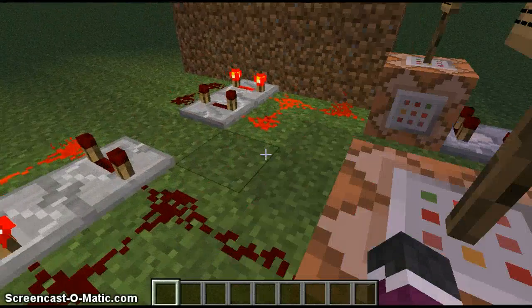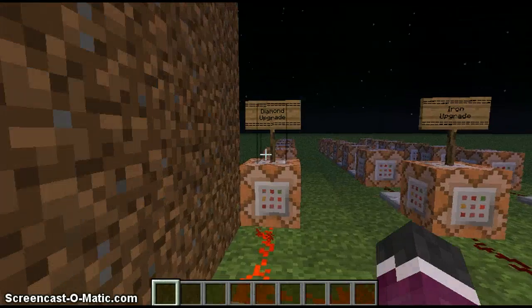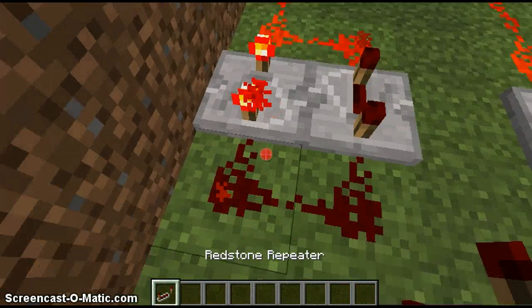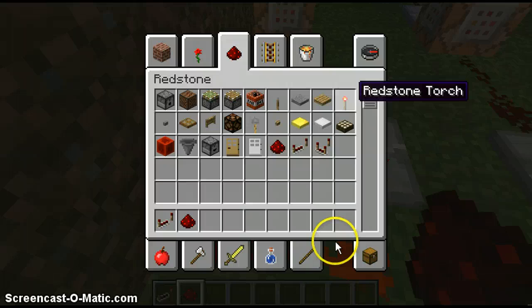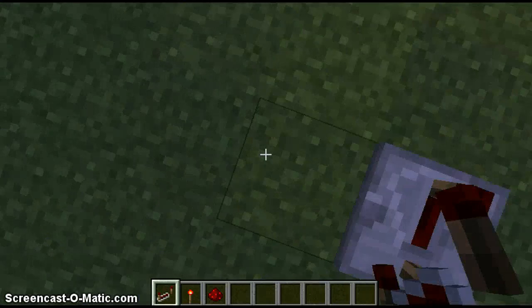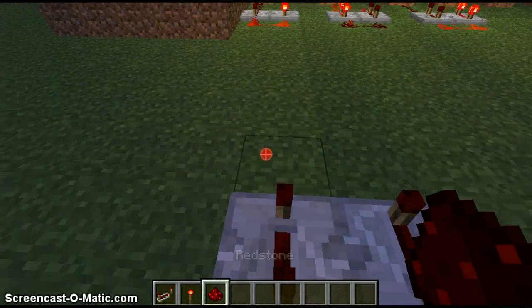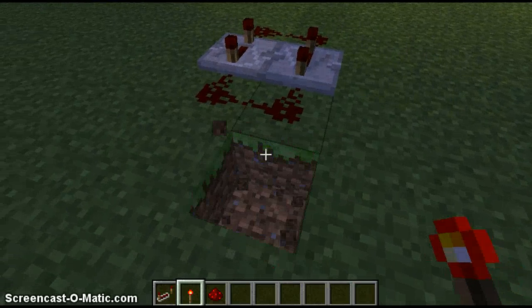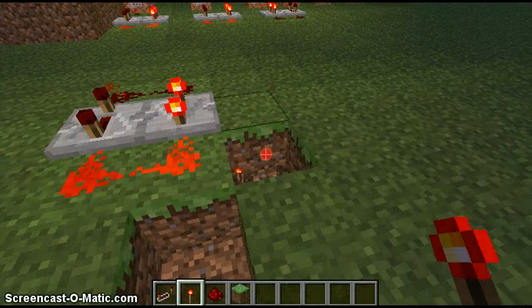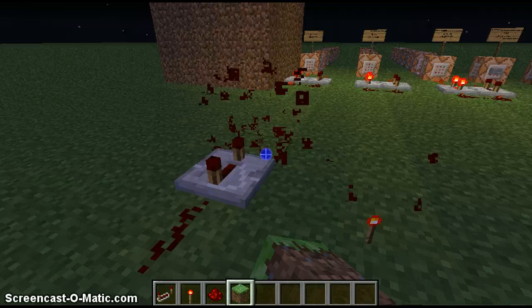To keep these going — because testfor command blocks always need a pulse going into them to stay active — I place redstone torches like this on the leather setting. As soon as you place down the redstone torch you delete it straight away. There we go — it just does that continuously. You break it if it freezes. That's how you do that.